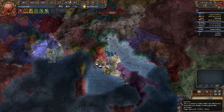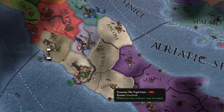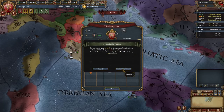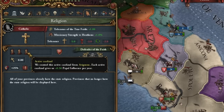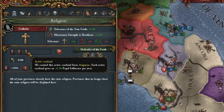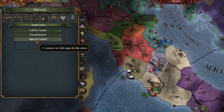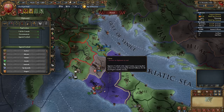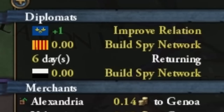Now let's get to the papacy, because what we're going to do here is very important. We have four provinces that are not our capital, so we can buy three cardinals — each next one is more expensive and gives us corruption. But thanks to this, we will always generate half a papal influence point per year for each cardinal. That's a lot. In the papacy actions we make a cardinal, and we want to give them to our vassals — I'll do it as soon as my diplomat returns, which is basically now.